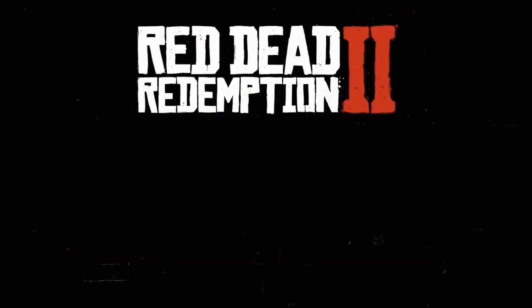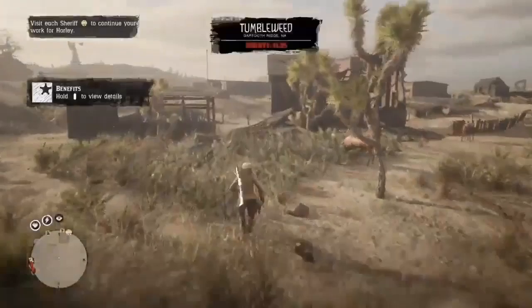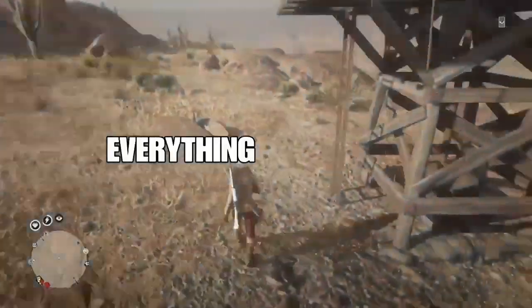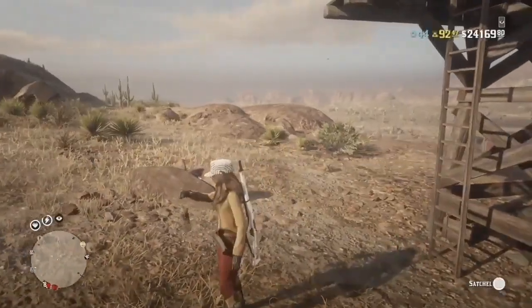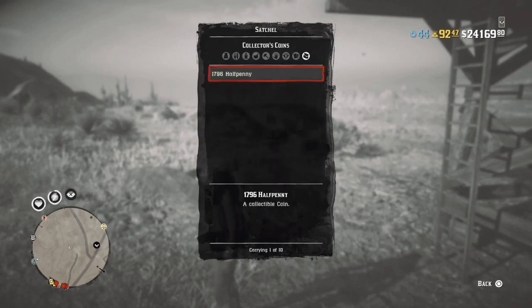If you're on that screen, you're doing everything right so far. Just hit X to play online. It's a really simple glitch. Once you guys load into online, we're going to head back to the coin and show you that it's still there. The coin is still here — there's a half penny — so we did successfully collect the coin.